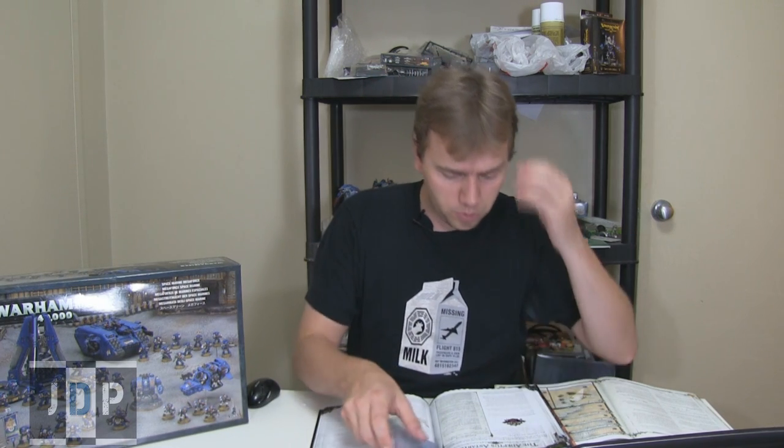Alright, might as well start off with the Warlord traits since I'm talking about Warlords, and these are our HQs. Warlord traits — on a d6, on a 1 is Angel of Death: the Warlord and his unit have the Fear special rule. It's okay, nothing too special since a lot of the game is fearless — Orcs, Tyranids, other Space Marines, all fearless. Not the coolest one.